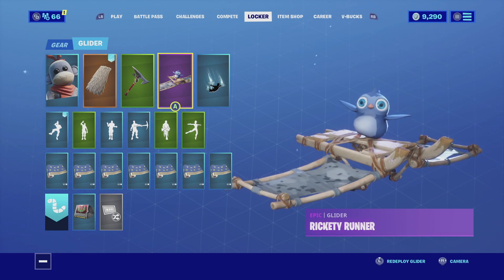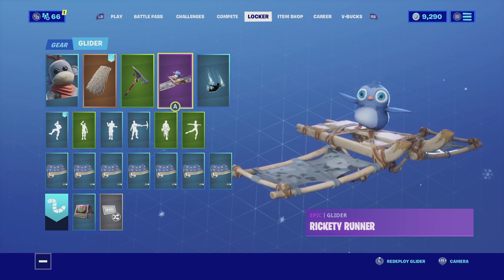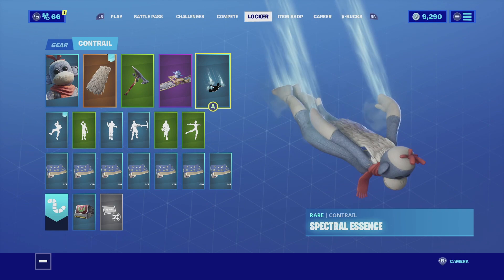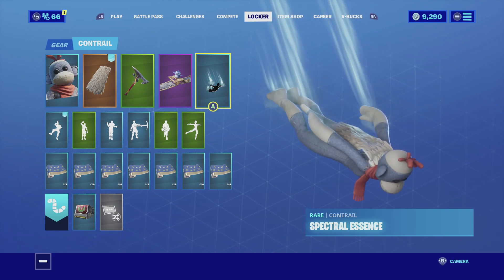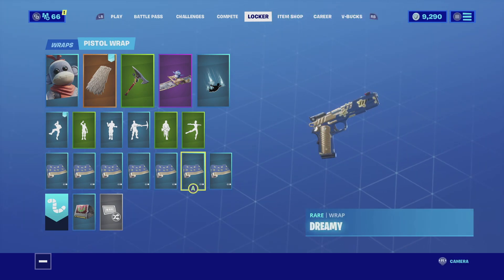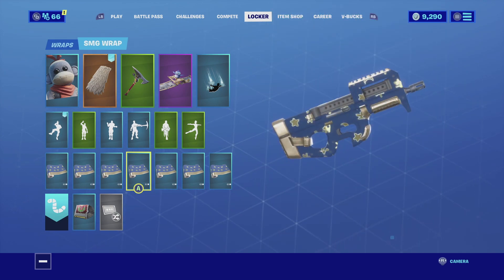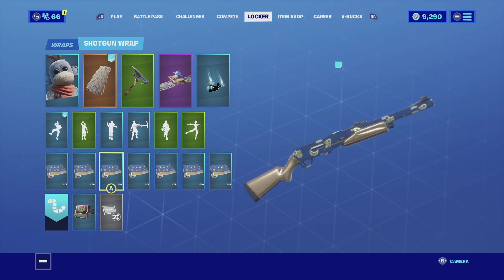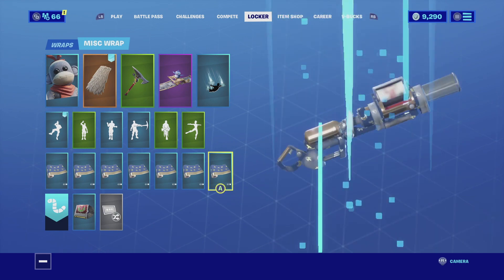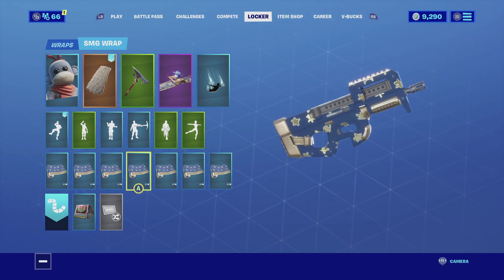For the glider I'm going with the Rickety Runner. The Rickety Runner has a little cute penguin on top, but the main reason I'm using it is that the penguin has the same color scheme as the skin, and the cold glider actually complements the back bling really well. For the contrail I'm going with the Spectral Essence — a very simplistic contrail, but Monks is a very simplistic skin; it's not really flashy and it just looks amazing. For the wrap I'm going with the Dreamy. The Dreamy is a light blue design that really matches Monks, and it has a gold animation on it that looks really clean. It just fits the whole stuffed animal theme.